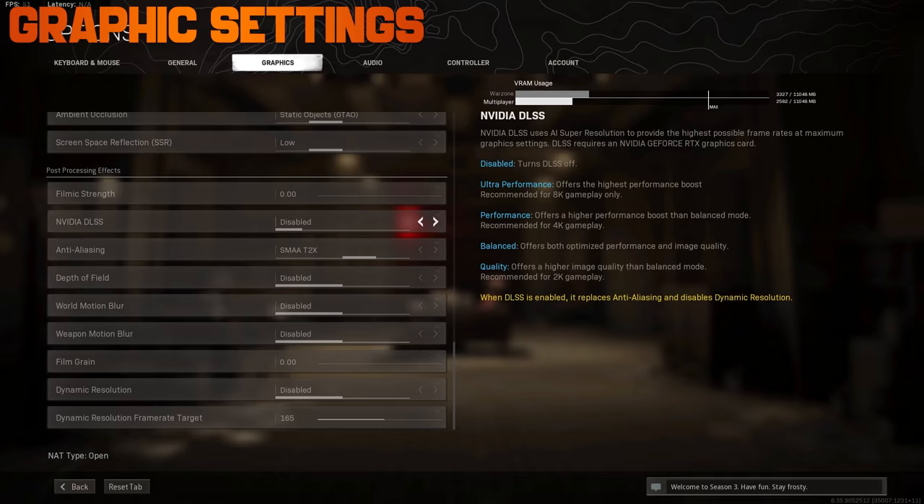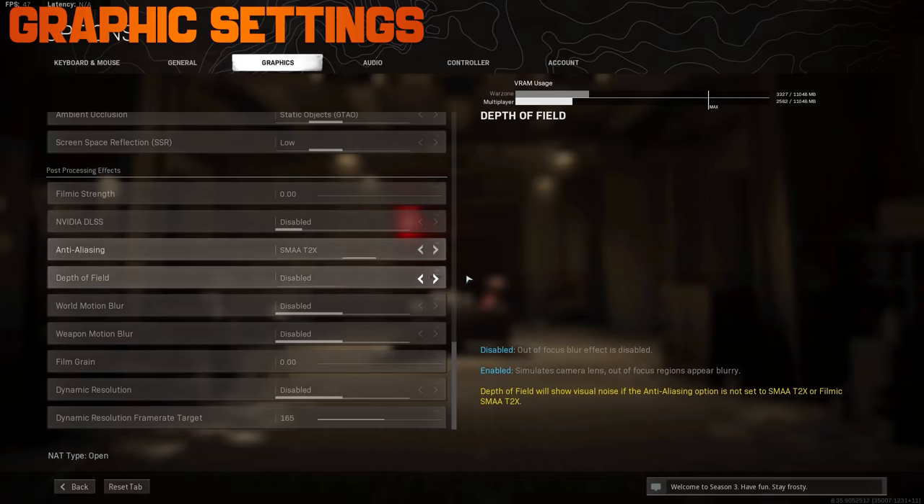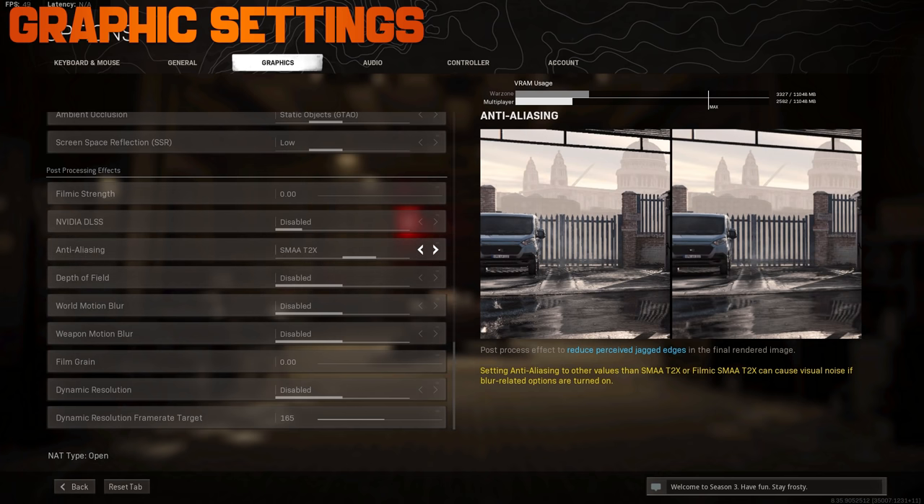Stuff like motion blur and depth of field should be turned off. There are full guides on YouTube showing exactly what each setting does — take an hour, watch some videos, and fine-tune everything to get the perfect experience out of the game.